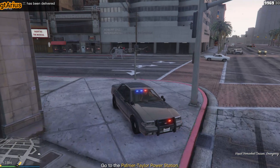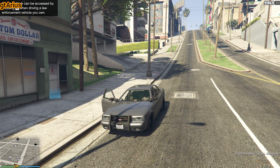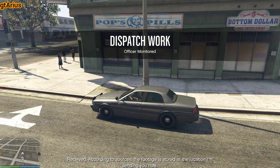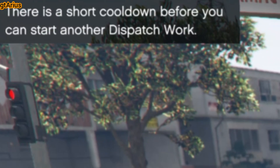Note that once you start a dispatch mission, you are free to go out and request your Oppressor or any other vehicle you desire. Once you are in your purchased police car, you can start the mission. Each mission pays $25,000, and there is a cooldown of 5 minutes between each mission.